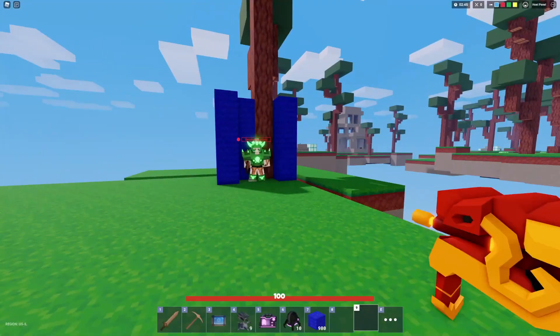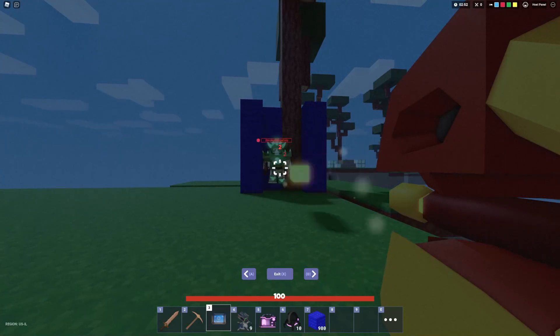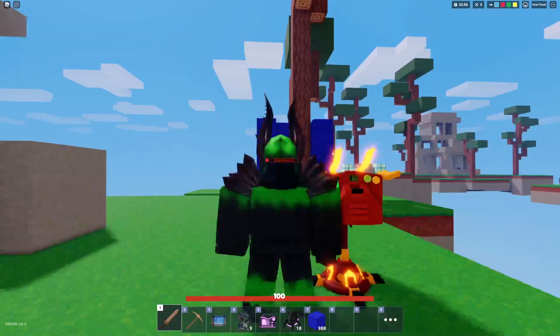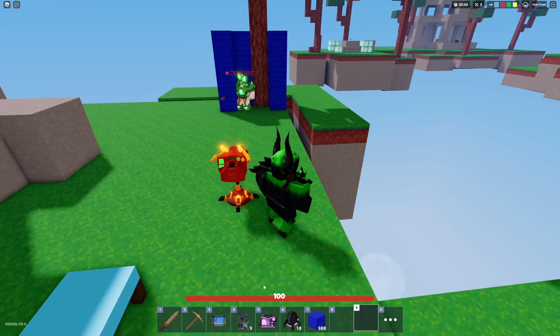Now he has Emerald armor and we're going to test it again to see how good it still is. With Emerald armor it only does two damage, but we can still hit about four times per second. So it still does a decent amount of damage even against Emerald armor.